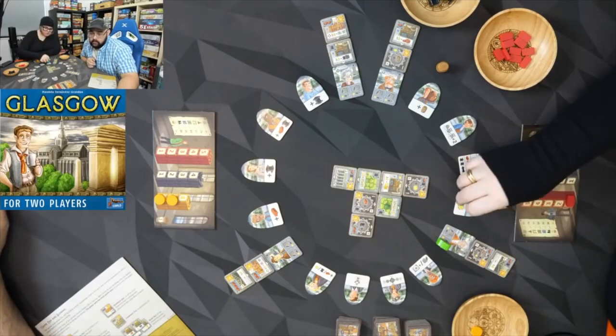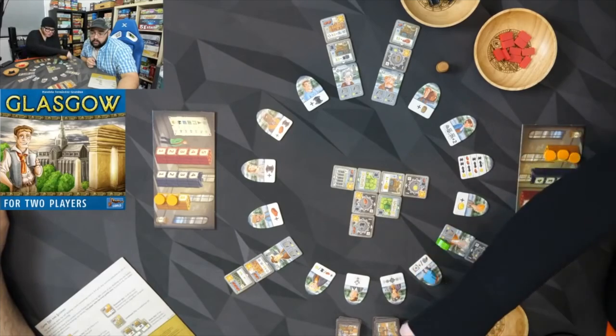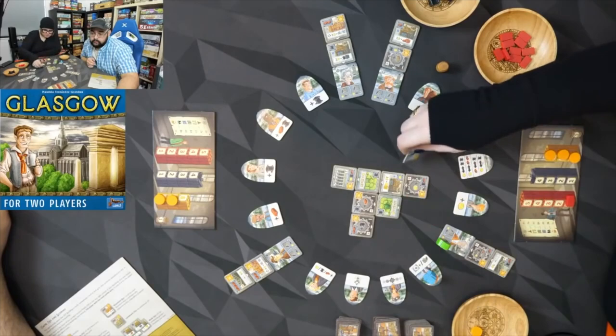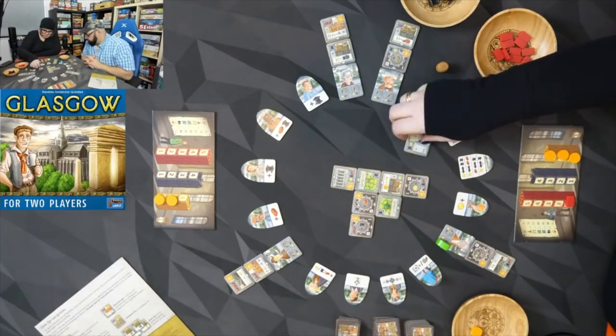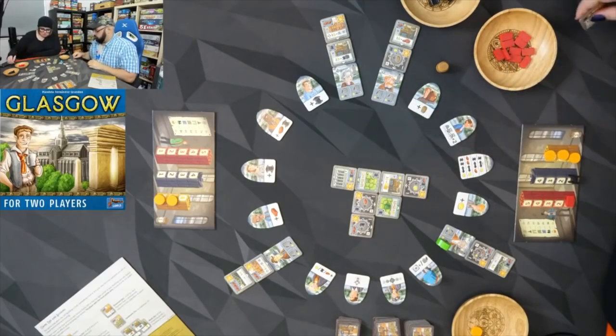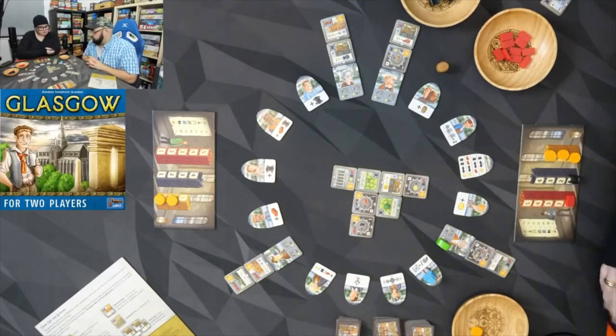I went to the coin as the doubler and I'm still behind, so I go here and flip over a tile. I unfortunately can't build it, so I take the steel. Then because of the doubler, I get two gold — that was the double action. Got it.